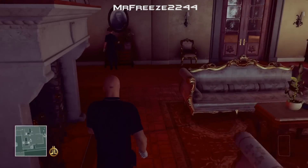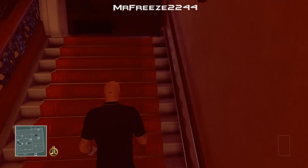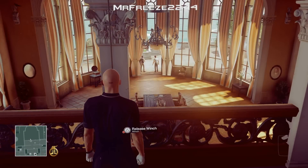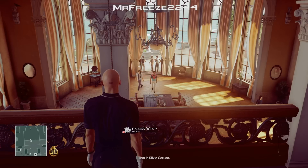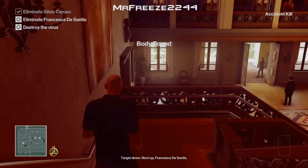Once you've done that, we need to go upstairs one floor and wait for Silvio Caruso to get into position so we can complete the Phantom of the Mansion challenge. The difference between professional and normal difficulty is that now you have to complete the missions for the challenge to pop up, so with all these videos I'll be doing two challenges in one. Silvio Caruso will be walking in in a few moments, so I'm going to skip to that part. Here's Caruso coming in now — all we've got to do is release the winch to drop the chandelier on his head, killing him for an accident kill.